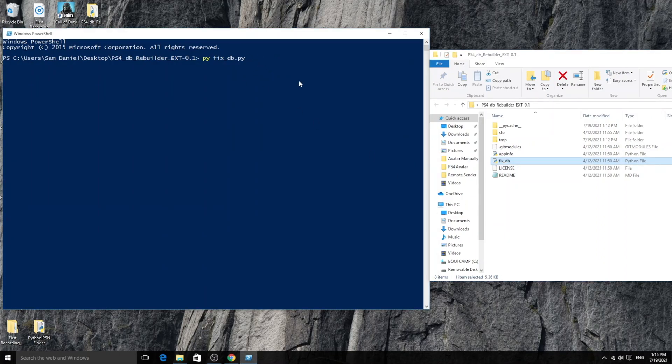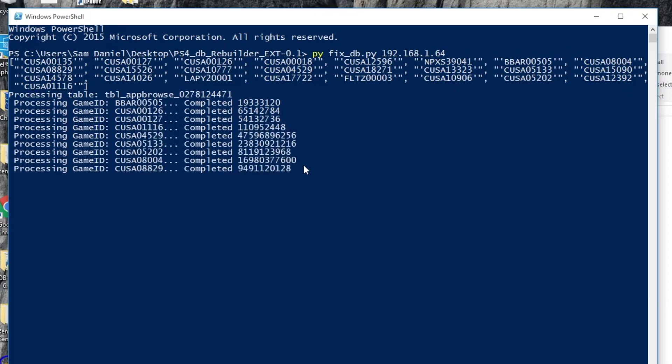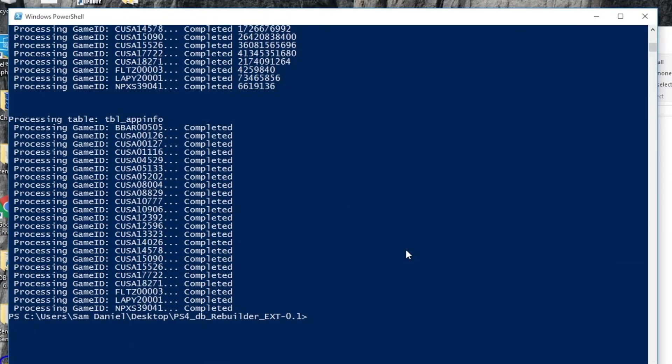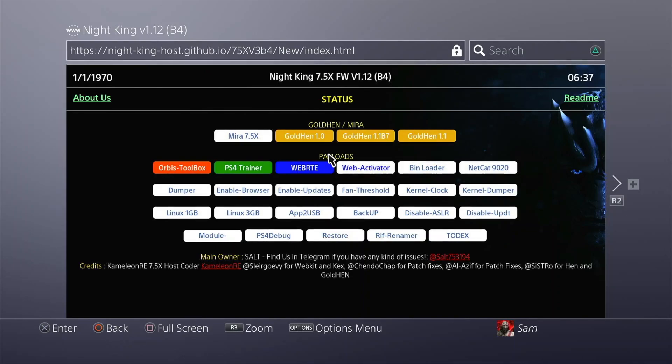Type 'py' to invoke the Python script, followed by the script file name — you can either type it out or right-click the file, rename, Ctrl+C to copy it, then paste it. After the script name, you need to mention the IP address of your PS4. In my case I've written that down; your IP address will be different, so make sure it matches what you're typing. Then hit Enter. As you can see, it goes ahead and completes everything. It analyzes all the games on my PS4 that are missing from the database and adds them back.